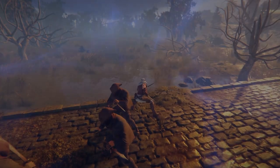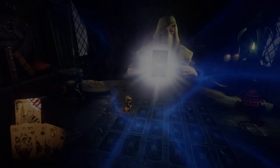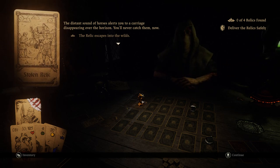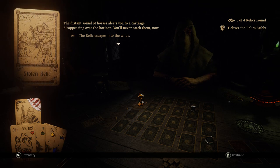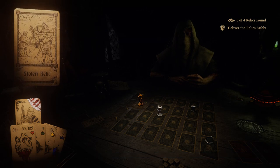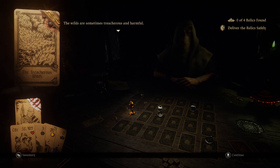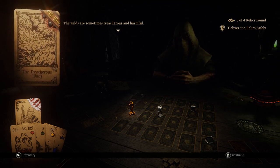How did I even get over there? That was awful. Do I permanently fail or what? The distant sound of horses alerts you to a carriage disappearing over the horizon. You'll never catch them now - the relic escapes into the wilds. It is hard to deal with that. Every time you start an attack, the animation starts playing, and so many other attackers start coming from all these different directions. You try to dodge and it's just - nope, you still got hit. You can't react in time.